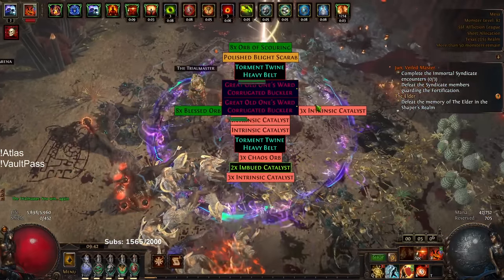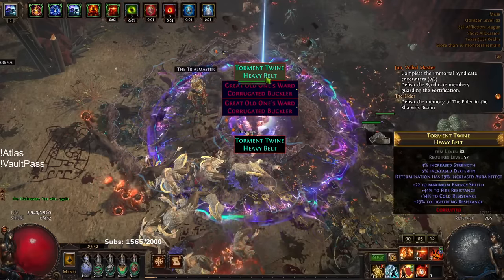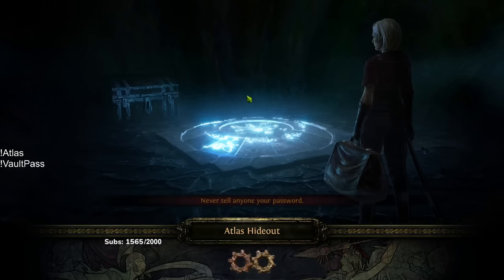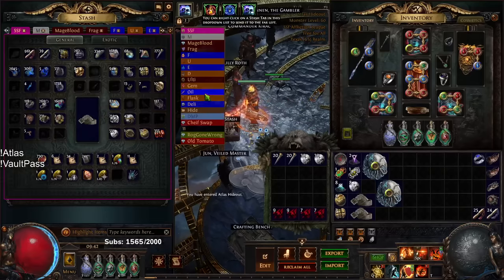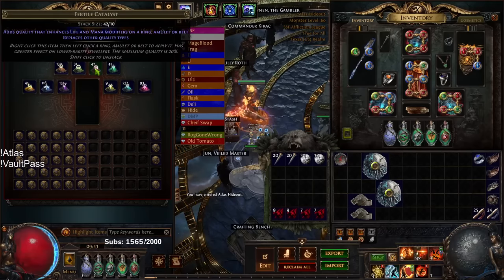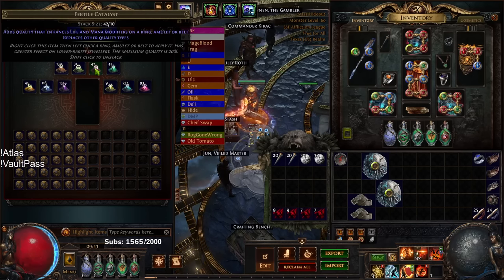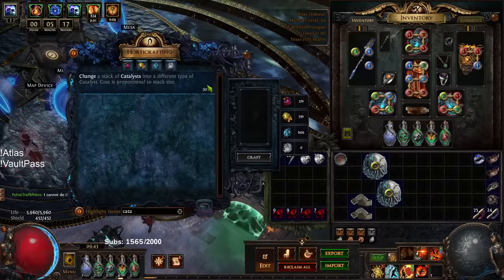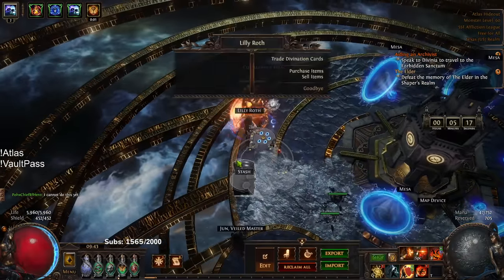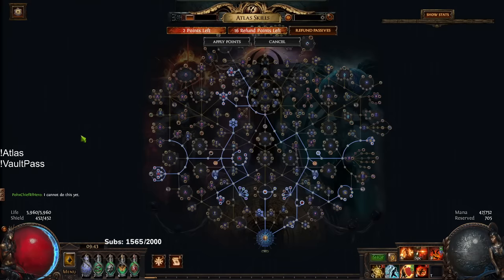Ultimatum has a bigger play in SSF because you find a lot of random stuff and you have a chance to dupe rewards, which is really cool. I've had multiple Divine dupes. You can still get catalysts other ways — running Delirium will sometimes pull Ultimatum rewards, and you can use Harvest to re-roll catalysts to get a specific type. You also get items called Inscribed Ultimatums, which you can spec on the atlas tree.